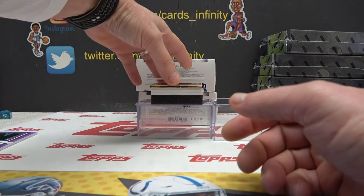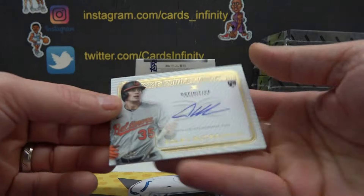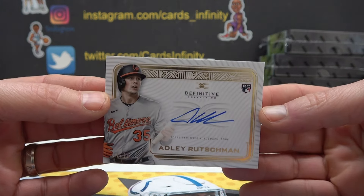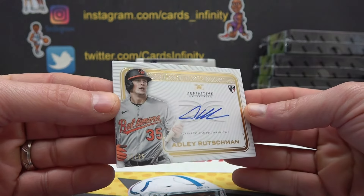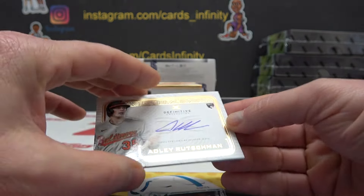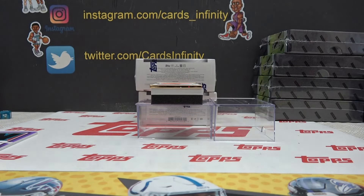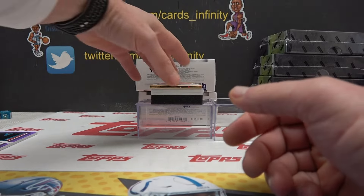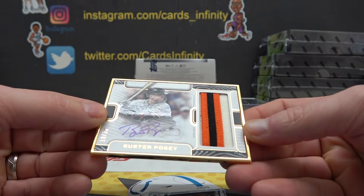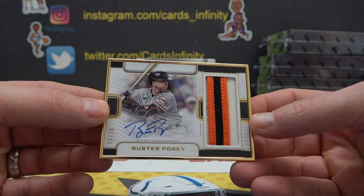Next, Adley Rushman, 21 of 25, a rookie autograph. Nice Adley there, 21 of 25. Our metal card is Buster Posey, game used patch autograph, 10 of 30. Would have went to the zero spot.